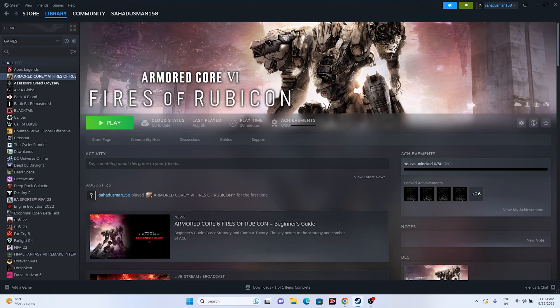Hello everyone, welcome back to the Gaming Flow. In this video we are going to talk about how to fix Armored Core 6: Fires of Rubicon crashing at startup, not launching, freezing, stuttering, low FPS, stuck on loading screen, and black screen issues.